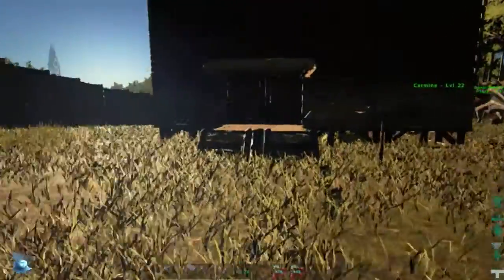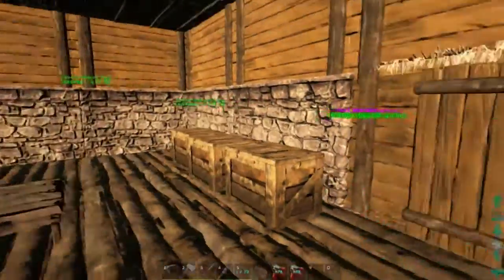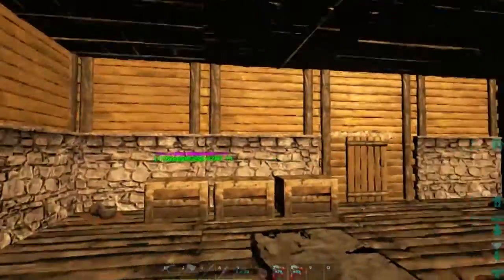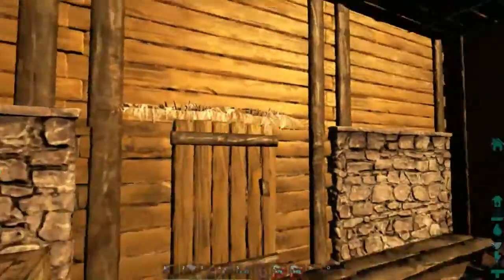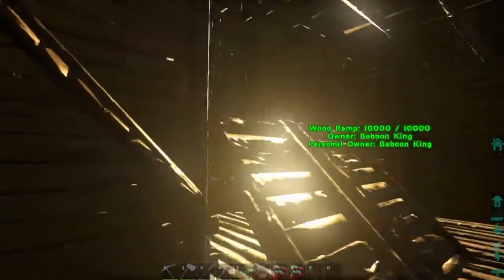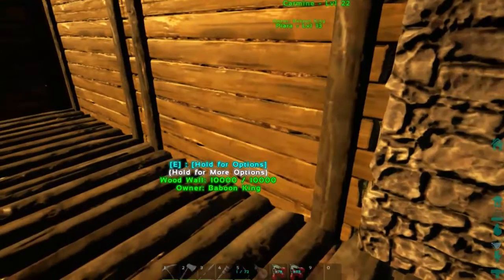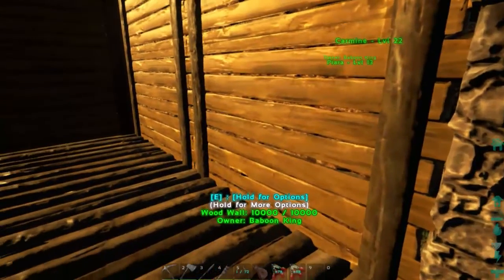Let me show you how the inside of the house looks. I've started with stone walls and I'm playing around with that. I'm going to keep the walls as stone until they release metal doors and stone doors, and then transform the space into something sturdier — because stone is more resistant to damage than wood, even if they have the same hit points.